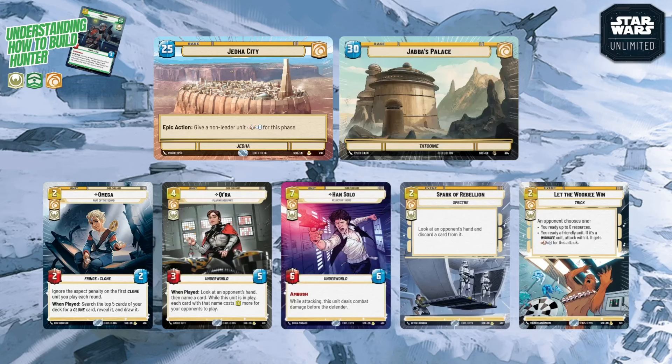Yellow also has excellent events: Spark of Rebellion at two cost lets you look at your opponent's hand and discard a card from it — great turn-one disruption. Let the Wookie Win is a two-cost event giving your opponent a difficult choice: either let you ready six resources (gaining a net four resources) or let you ready any friendly unit and if it's a Wookie it gets plus two power on attack — both options are strong.